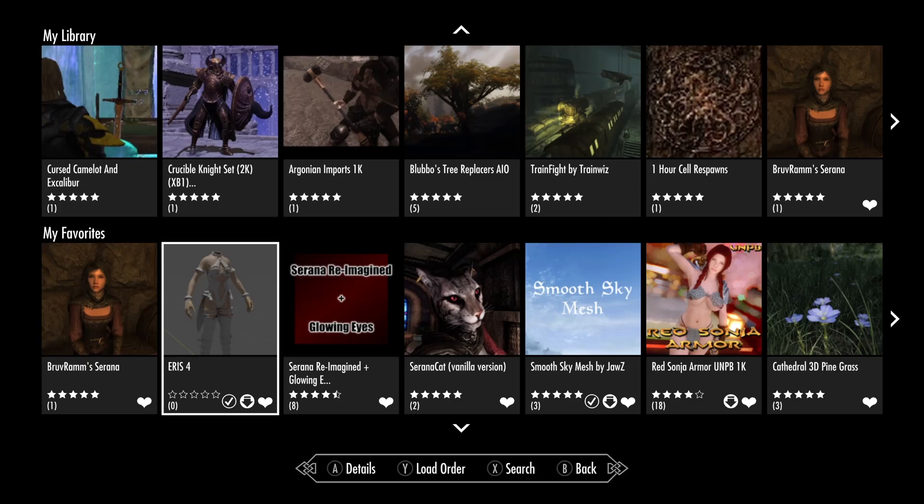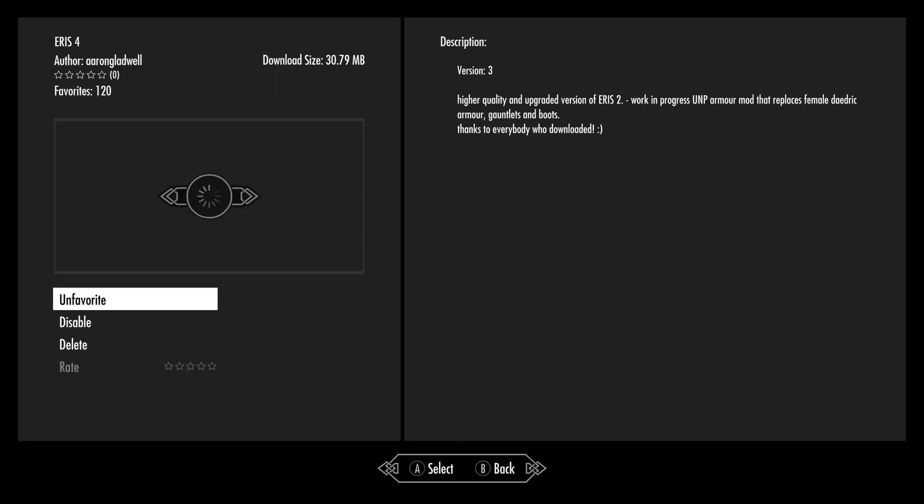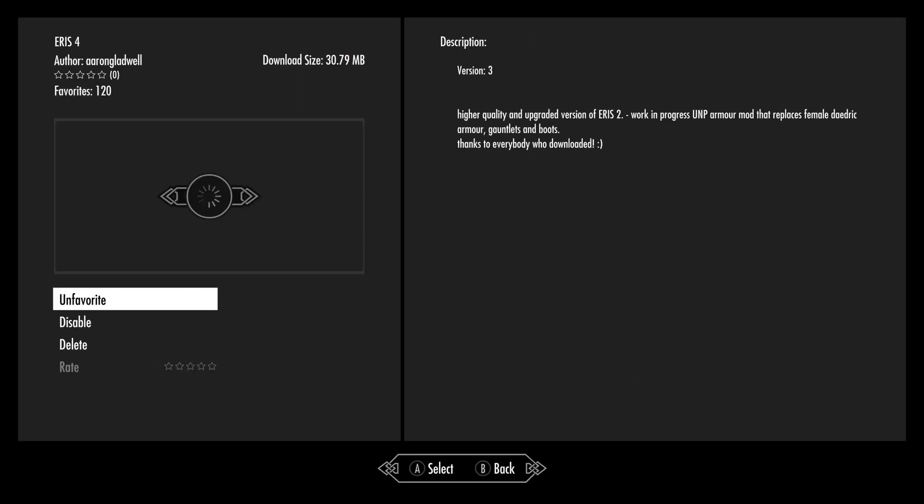Hope you're having a wonderful day. We want to look at this mod, Aeris 4. Now, I want to warn you ahead of time, this is a work-in-progress mod, so it may not be done. The author of this mod is Aaron Gladwell, and it's about 31 megabytes — just under 31 megabytes.